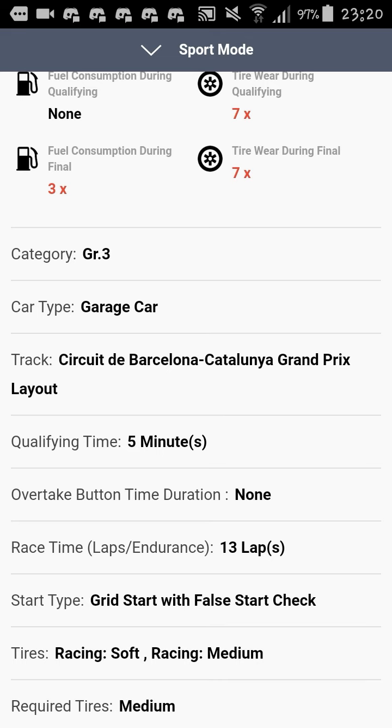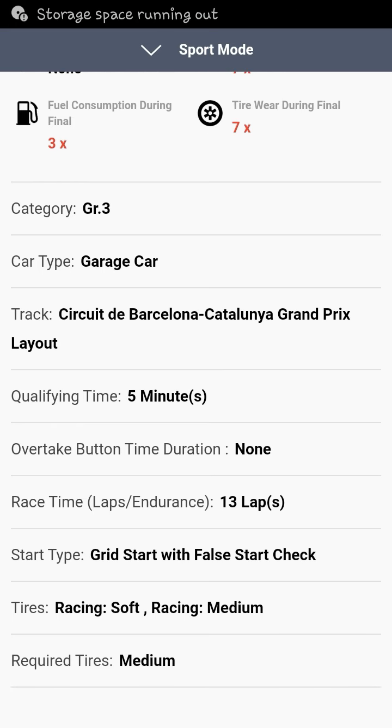Tire wear is 7x and fuel is 3x. Group 3 is one of the most unpredictable classes — there's no single dominant car. Especially at Catalunya, where there are high-speed straights that test top-end speed, plus many technical low-speed corners in sector three, and mixed medium-speed sections in sector one. A car might be strong in one sector but weak in another. Soft and medium tires are provided, which is nice.